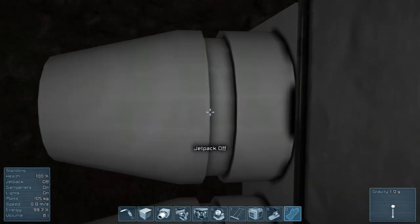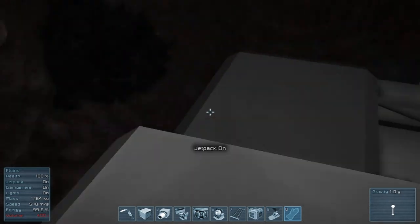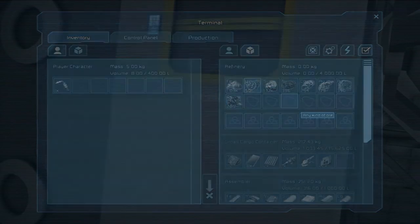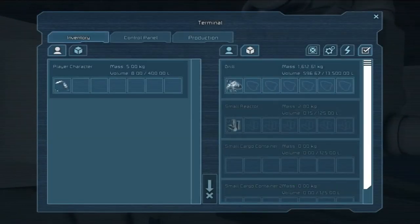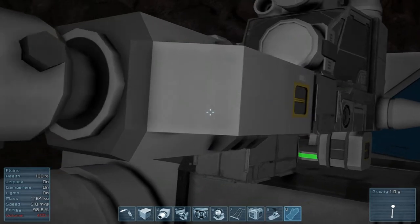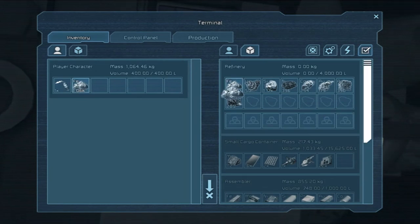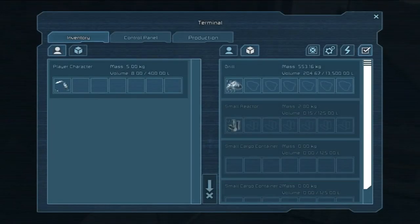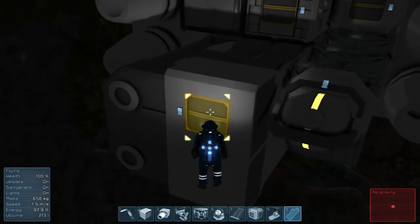I still do not know why everything is being so glitchy today. I do need the refinery though. I'm basically just going to grab all this, and if I get extra, I get extra - I don't care. I can always use more iron. I don't know why the physics and stuff is being all weird today - it's all slow. It was fine before I started recording, and then when I started it just got really weird all of a sudden.